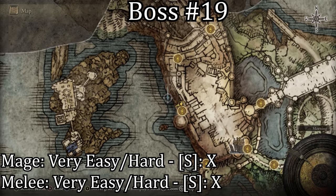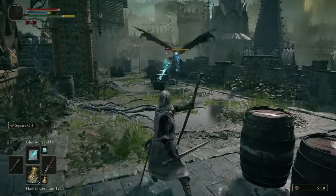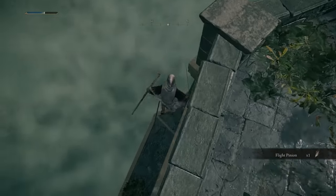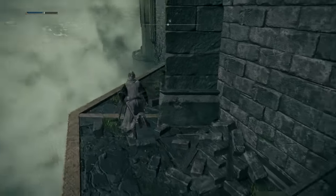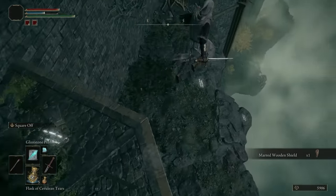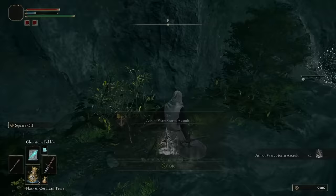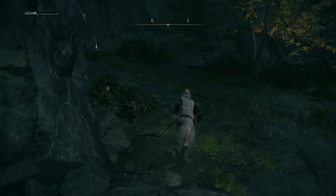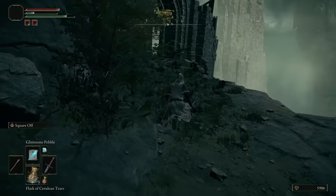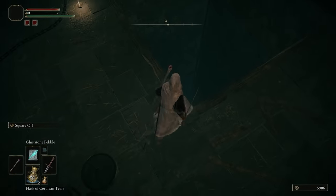The 19th not-really-a-boss boss is located off a cliff from the Rampart Tower Grace. Just follow my path and you will reach him. There are two things you can do with this boss: one is fight him like a man, and two is baiting him into a hole. To bait him into the hole, just stand on the other side of the hole and use a throwing knife or a spell, and then he will do his lunging attack and fall straight into the hole.